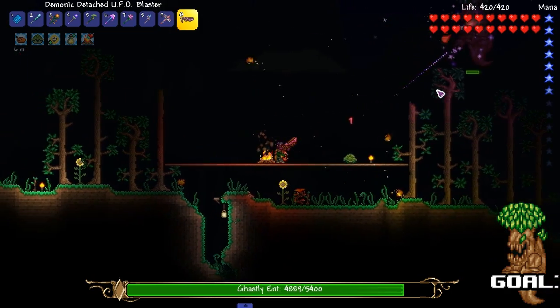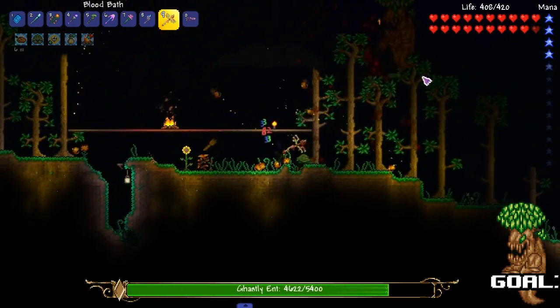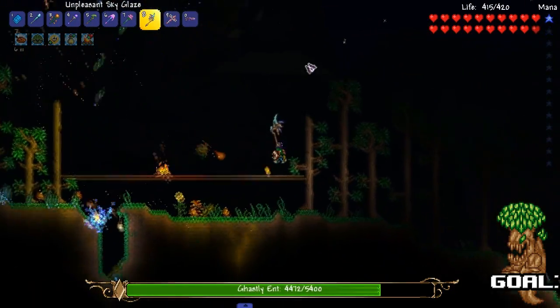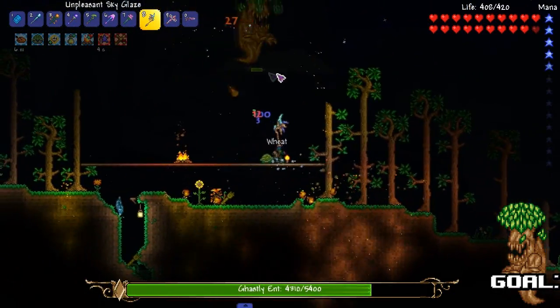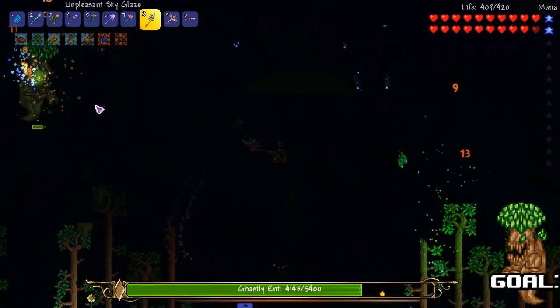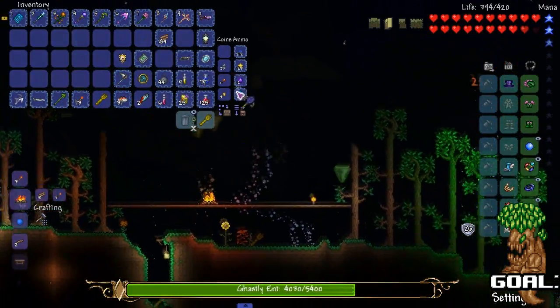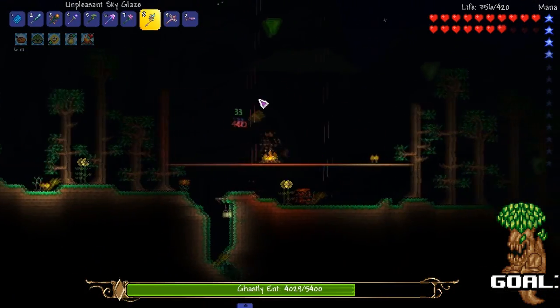I'm just gonna use my Laser of Power. Actually, hold on — I'm gonna use this. How would this work? I think it's too damn strong for him. This weapon doesn't get too much shine. A lot of weapons don't get too much shine, if I'm being honest. So let's give a bunch of weapons some recognition. Throw these around, get the water everywhere. This boss is fucking tough.